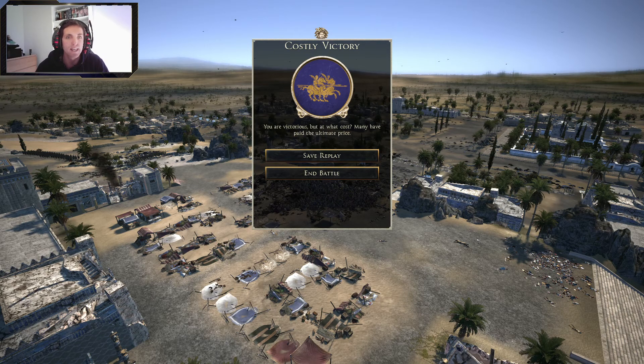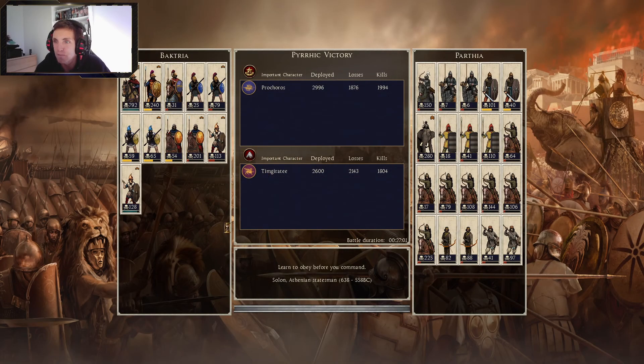I realized in the last episode I didn't show you guys the end screen of the battle with the kills and victory objective. So this is how they did. Those elephants really rocked my troops. Horse archers performed really well all across the board because I didn't have a real answer to them.